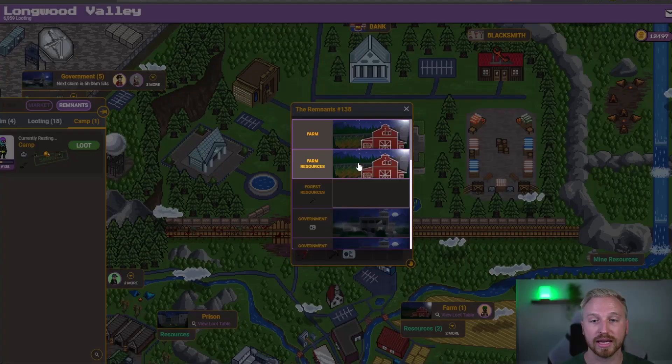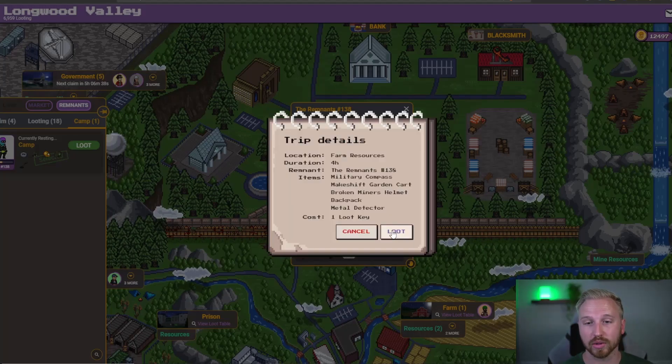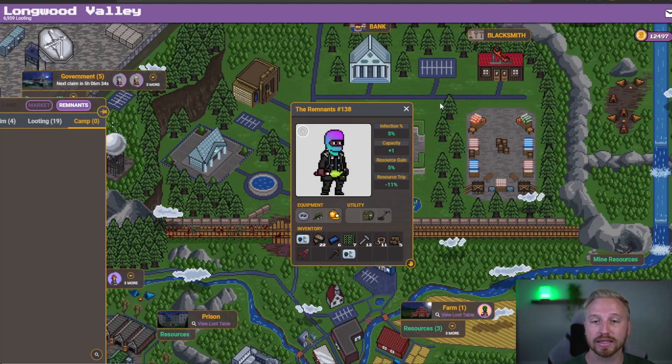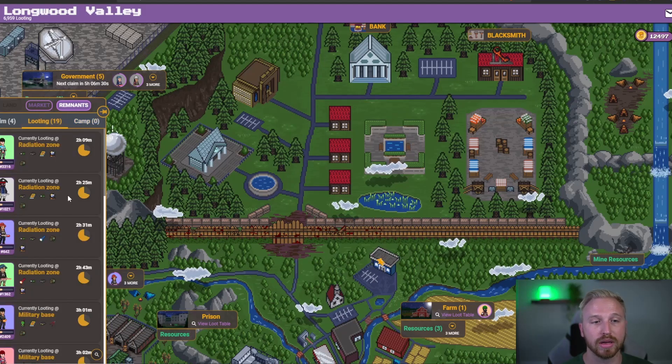I'm going to send them out on farm resources. I like running farm a lot right now — it gives the most variety of resources and I find myself needing to upgrade everything. I'm going to click on farm resources, click loot, and there you have it. In about four hours, this guy will come back with whatever resources he's gathered from the trip.